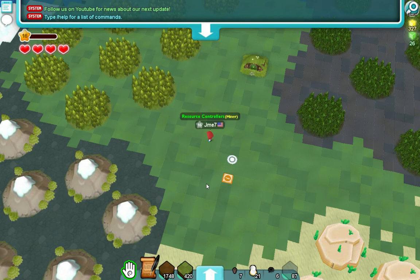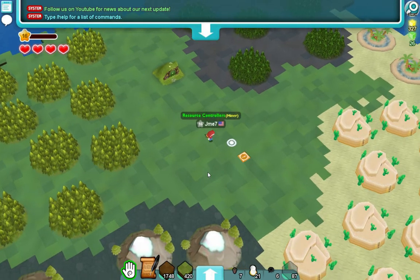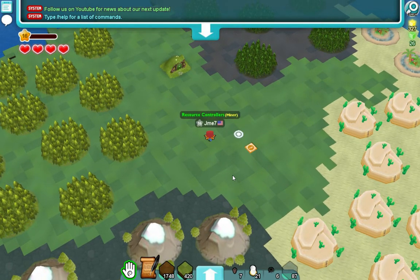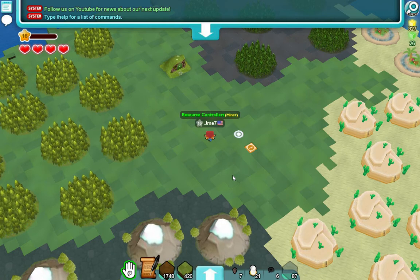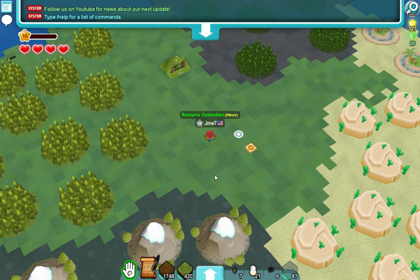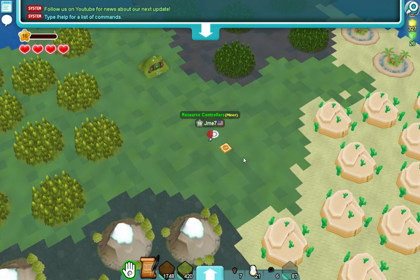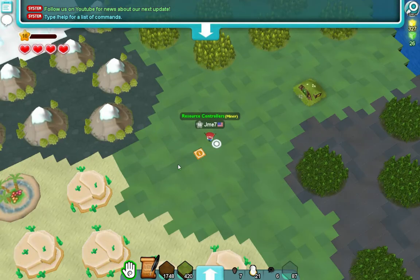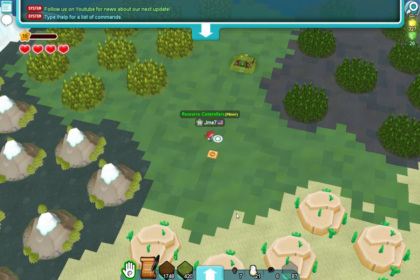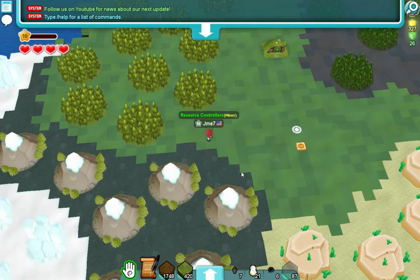The next resource you need is iron. You can find this in any mine and you get some to start, but just go into the ground and mine and you'll find iron eventually. If you really don't want to mine, you can buy it cheap from other players. You need one iron per bomb, so two iron for two bombs.